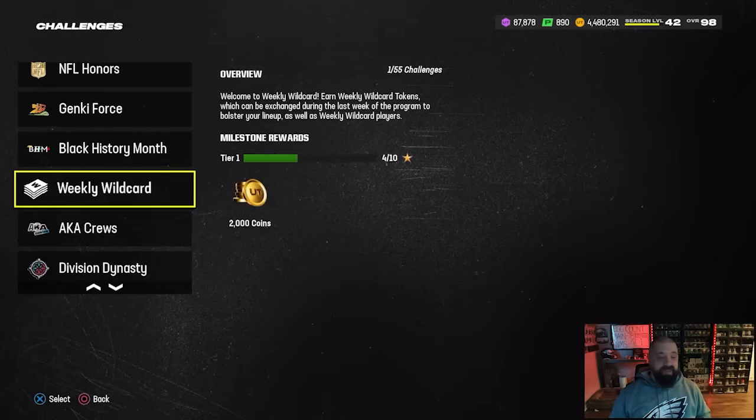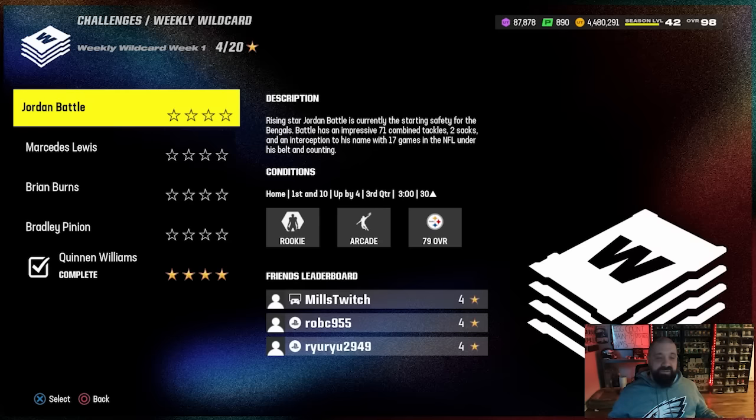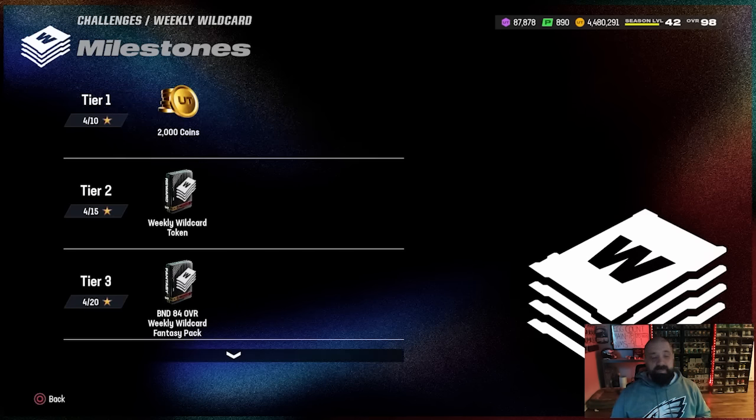The same concept holds true for Weekly Wild Cards — we don't know exactly how many tokens you need, but each week we get a new group of solos, usually 20 stars, and once you beat those it goes toward milestone rewards. There are a lot of free coins, some free fantasy packs, and 85, 86, 87-plus packs in here, and the Weekly Wild Card tokens will eventually redeem a free champion. There's no set in the game yet, so we don't know the exact token count, but if you stay up to date on these solos each week, you're going to get a free champion — and by the time it arrives, it'll probably be a 99 overall card. That's how you earn all of the best free content in the game right now.